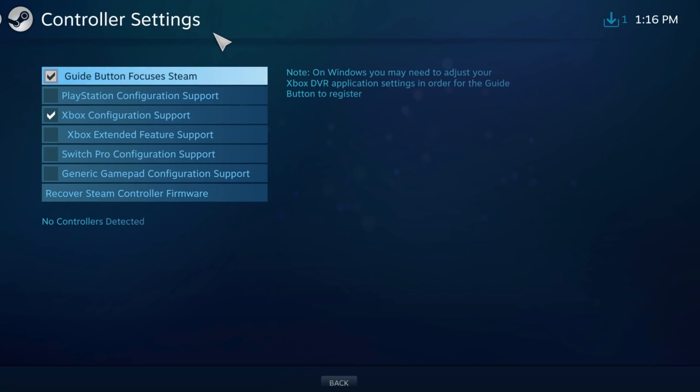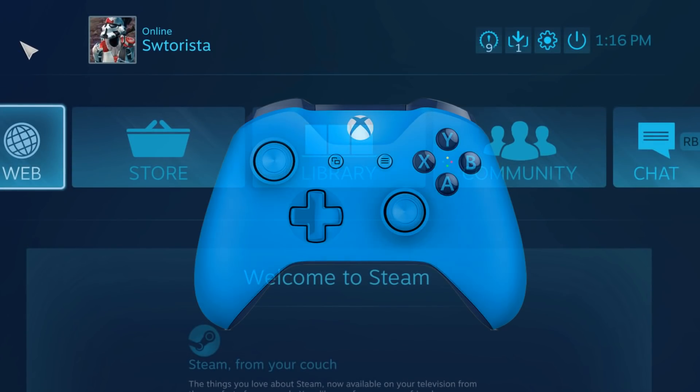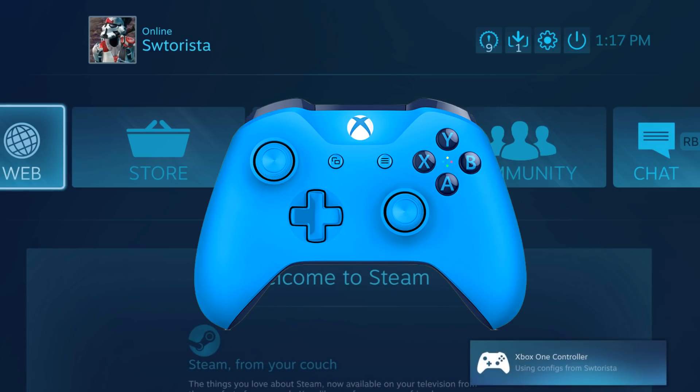Step 3: Set up your controller. You can do this wired or wirelessly depending on the controller you have. Most newer Xbox controllers, including some Xbox One ones, have a Bluetooth adapter available. You can plug it into your computer using a micro USB cord — it'll have a USB plug on one end and a tiny micro plug on the other. It'll rumble once it's successfully plugged in.